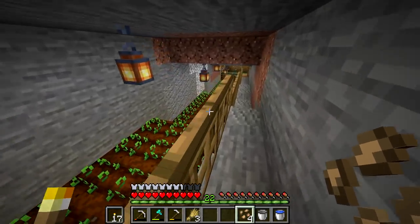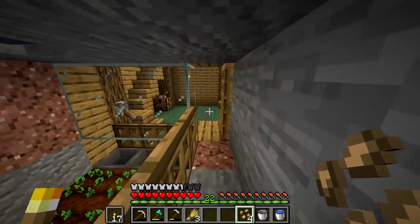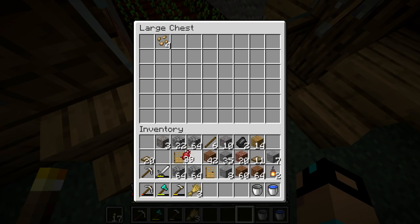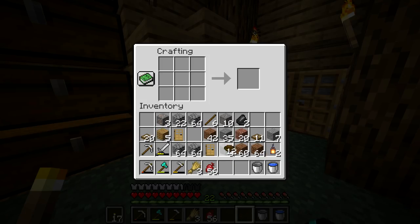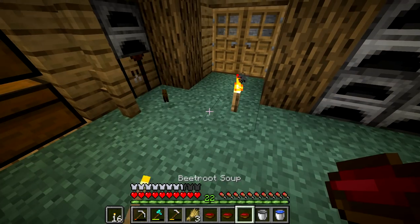That's awesome! I'm very happy to have an automatic farm of sorts because I've never had one, so it really is kind of helpful. We'll put the extra seeds in there. We'll grab our beetroot — we can eat it raw or make some beetroot soups. For some reason, beetroot soup and every other kind of soup does not stack.